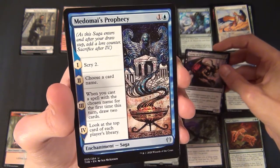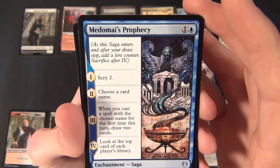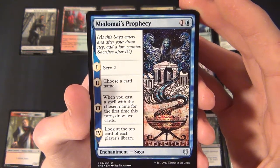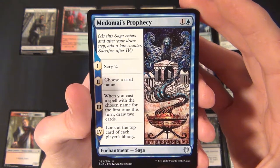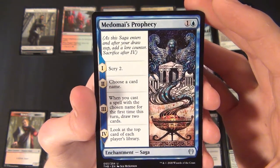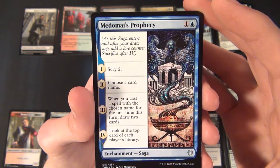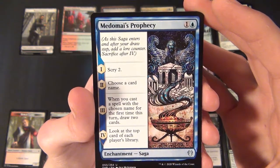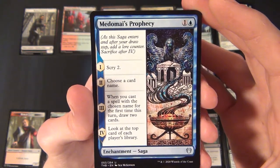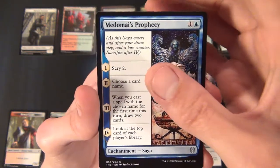Then we have another uncommon — a blue uncommon enchantment Saga, the Medomai's Prophecy. It costs one and a blue to cast. Chapter one: scry one. Chapter two: choose a card name. Chapter three: when you cast a spell with the chosen name for the first time this turn, draw two cards. Chapter four: look at the top card of each player's library.